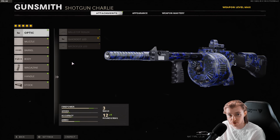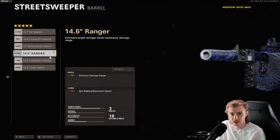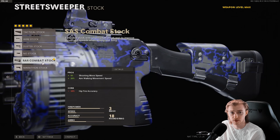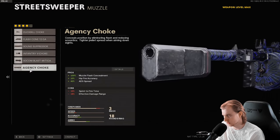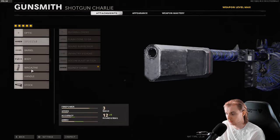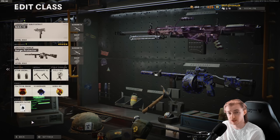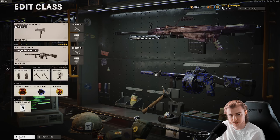Just in case you don't have this blueprint, here are the attachments: Quick Dot LED — can probably just be taken off unless you're going for long shots — 14.6 inch Ranger Barrel, Steady Aim Laser, 18 Round Drum, and the SAS Combat Stock. I think I'm just gonna take off the Quick Dot LED and put on the Agency Choke, which boosts hip fire. This is basically just my Mac-10 class but with the Street Sweeper, and we have stuns instead of smokes.